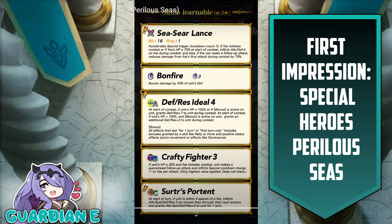Defense Res Ideal 4 for the A slot. At start of combat, if unit's HP equals 100% or if a bonus is active on unit, grants defense and res plus 7 during combat. If both conditions are met — 100% HP and a bonus active — grants an additional plus 2, so plus 9 total to defense and res. The Ideal skills are really great because they push the ceiling for A slot stat-boosting skills. At minimum, as long as he has one of those conditions, he gets plus 7, which is definitely nothing to scoff at.